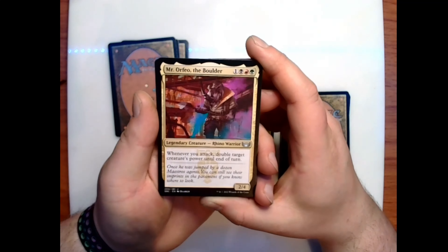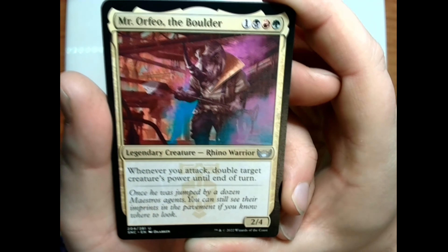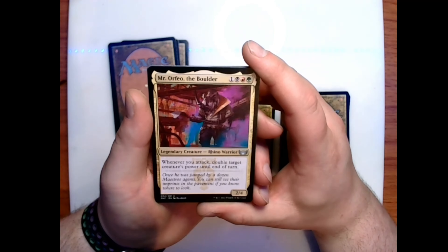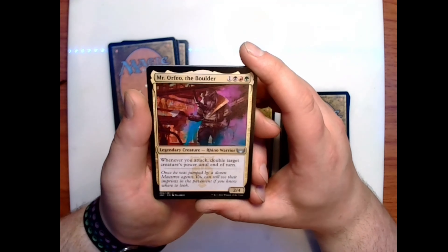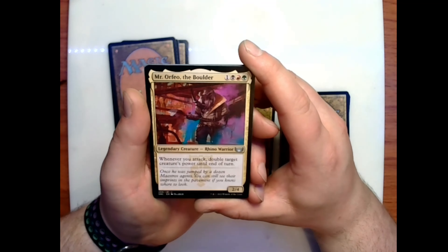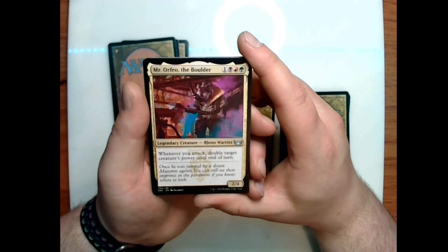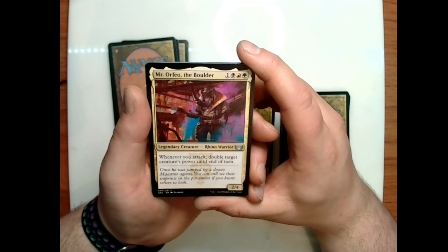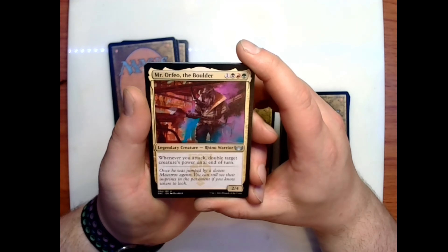Mr. Orfeo, the Boulder: one black-red-green for a 2/4 legendary rhino warrior — whenever you attack, double target creature's power until end of turn. Flavor text: 'Once he was jumped by a dozen Maestros agents. You can still see their imprints in the pavement if you know where to look.'